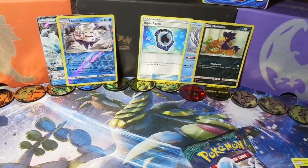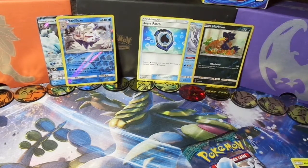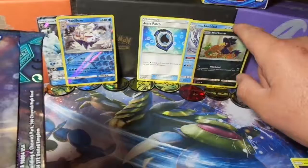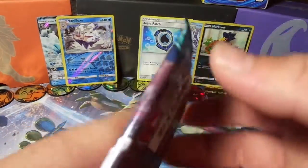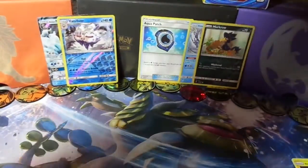Hey guys, I'm sorry about that. My camera died halfway through the first video. As you can tell, we got a Vanilluxe Reverse Holo Rare and an Alolan Ninetales, so we're at four points. We didn't get any points from the second pack — we got a Murkrow and an Alolan Sandslash. Let's go ahead and get into the third pack. I am so sorry, I thought my battery charged but it did not.